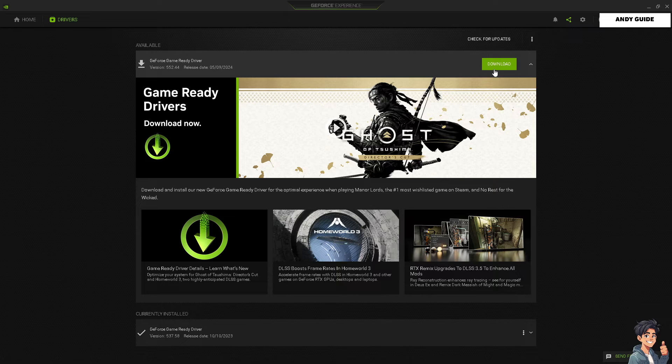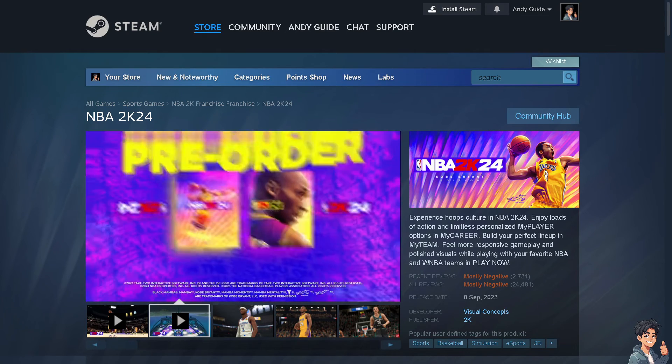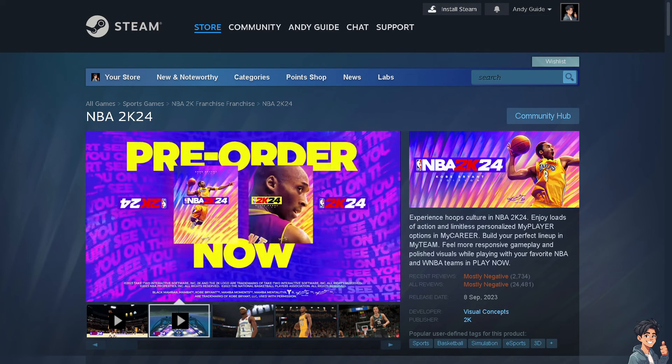As you can see, I have the option to download the latest driver. If you don't see that download option, just click 'Check for Updates'. For AMD GPUs, visit the AMD website, and for integrated Intel graphics, update through the Intel Driver and Support Assistant.